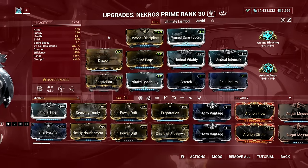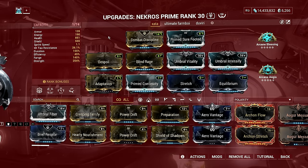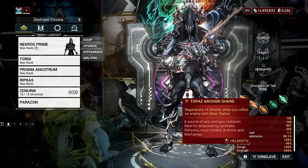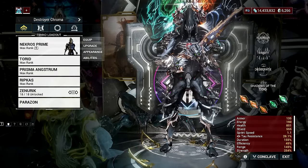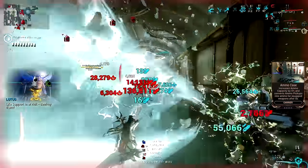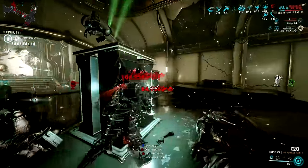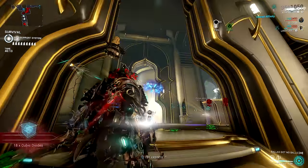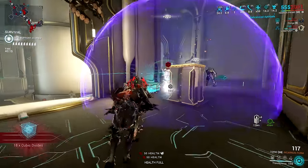I would highly advise that you have at least three Tau-Forged Topaz Archon Shards — that's the minimum — but if you want to go all in, use five Tau-Forged Topaz Archon Shards. This is the highest investment I've made for Necros, and it's all worth it. My survivability issue on this Warframe is finally fixed, and I can enjoy him in any mission whenever I don't feel like speed running and just want to collect extra resources and loot.